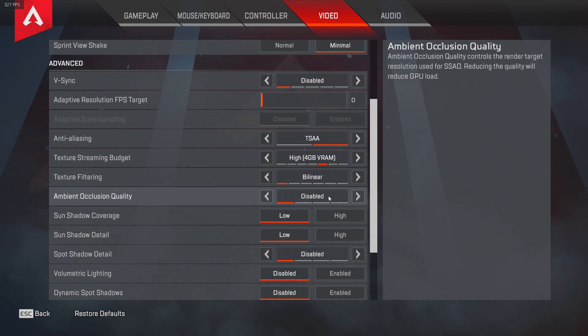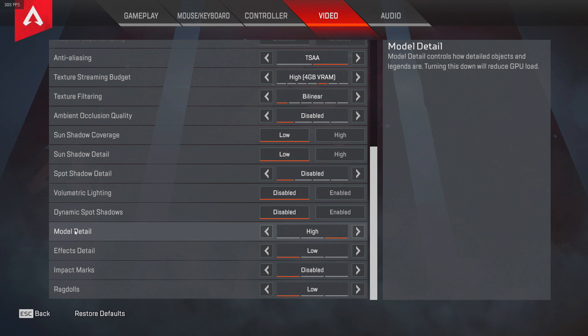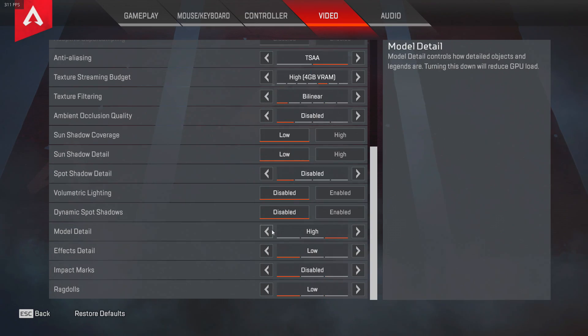Ambient occlusion quality: definitely turn that off, it's really bad for FPS. Sun shadow coverage: low. Shadow detail: low. Spot shadow detail: disabled. Volumetric lighting: disabled. Model detail: high — I want my characters to look decent. Effect detail: low. Impact marks: disabled. Ragdolls: low. That's it for the video settings.